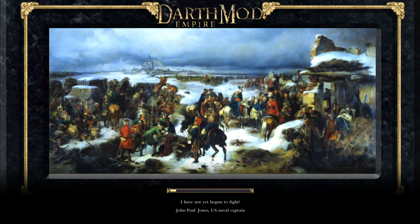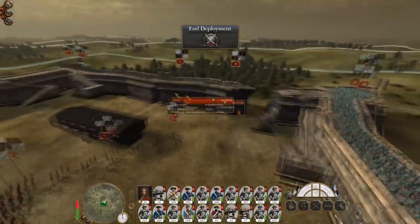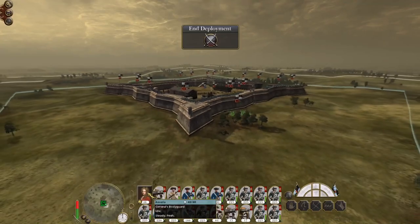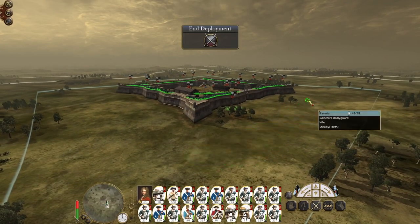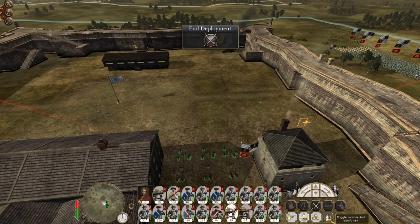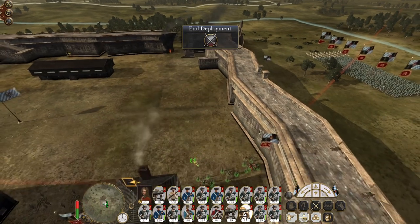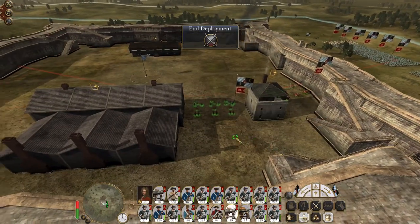We've still got the breach in the walls from the last battle we fought. Sometimes the AI can be a bit slapdash as to whether walls get repaired — sometimes they decide, seemingly after no time at all, to repair the walls, and other times the breach remains. Let's get everyone out first. I'm going to get two units of guns placed to fire on the breach.